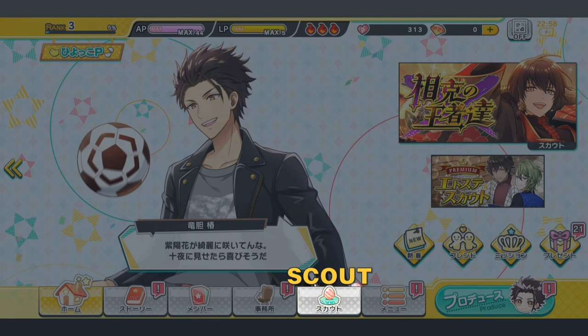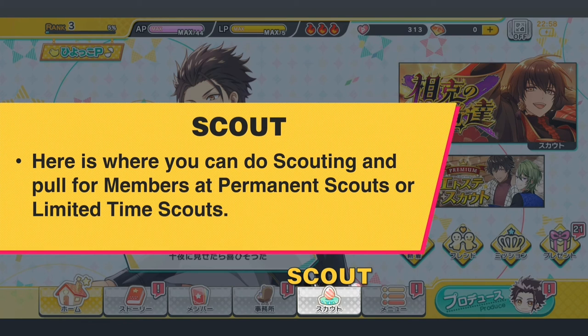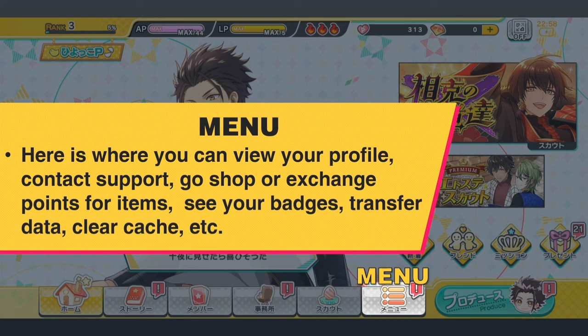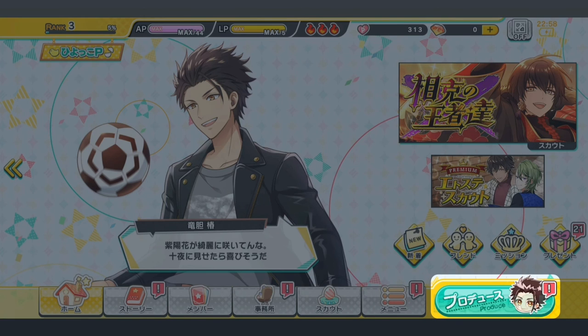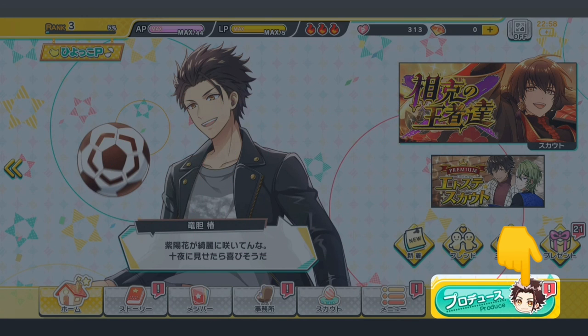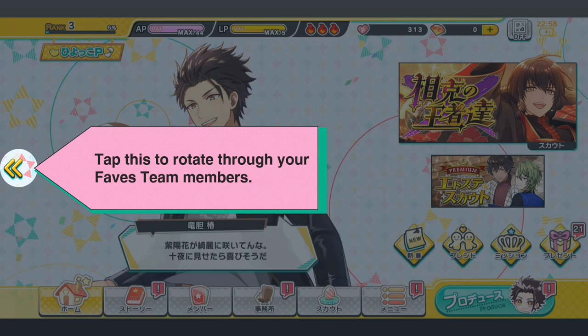Here is the scout tab, where you can do scouting and pull for member cards at permanent scouts or special limited time scouts. This is the menu tab, where you can access your menu to do many things such as viewing your profile, contact support, go to the shop or exchange points for items, see your badges, transfer data, clear cache, etc. This is the produce tab. Here you can do lessons, work, live shows and events. The main for your favs team will have their icon here — tap this to rotate through your favs team members.